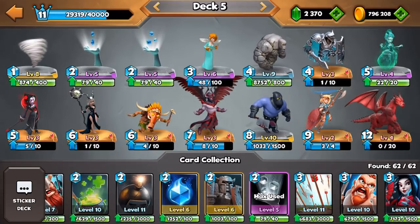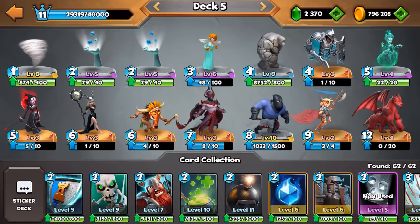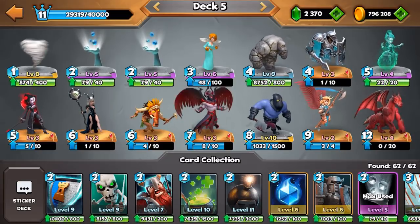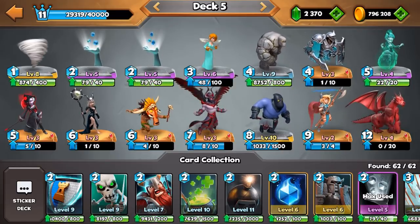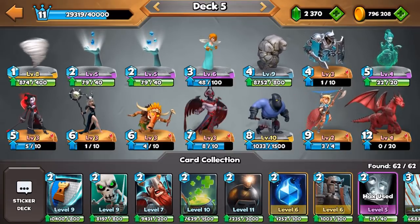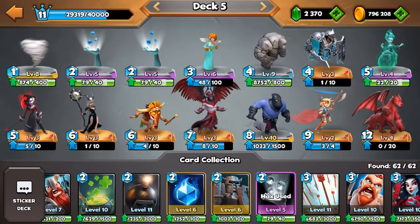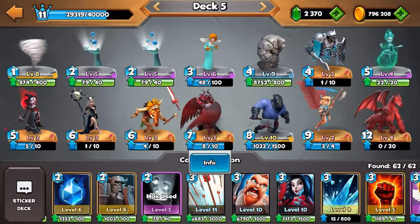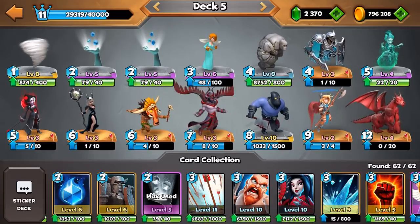Our golem is level 9, so very unleveled, but it's working out pretty well. The golem is a really viable tank right now, kind of similar to the dwarf, but the dwarf is a two mana card and is pretty weak, so I prefer the golem. I'm using the golem then backing it up with a weak troop like the angel or the rat. The rat is the newest card in the game, super fun, and it's immune to spells.